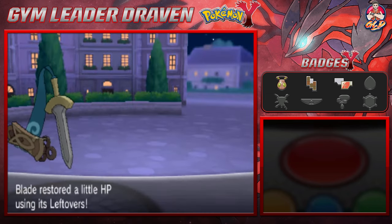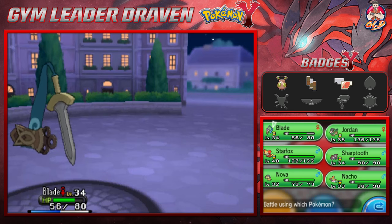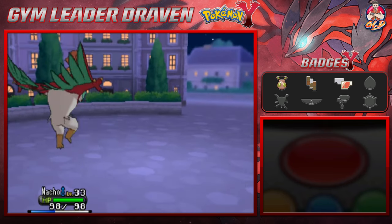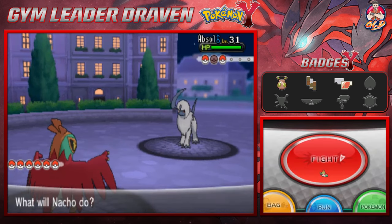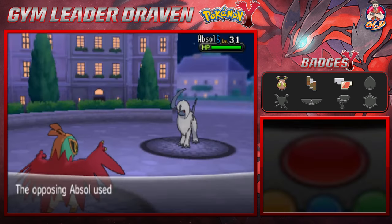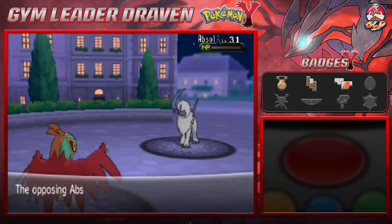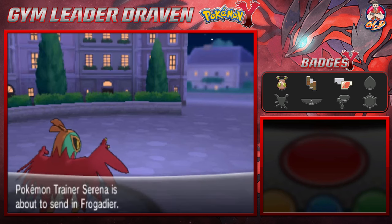We're healing up our Pokemon with Leftovers. Here comes Absol - this is going to be a difficult Pokemon to beat, so let's go with Nacho Libre himself. Let's go with a Flying Press attack. Her Pokemon are a little faster than us, but Flying Press for the win! Absol, take that! Lucha kicking butt, taking names.